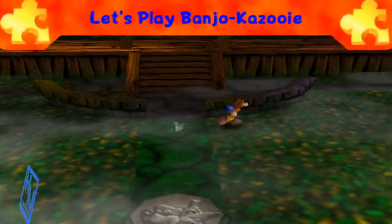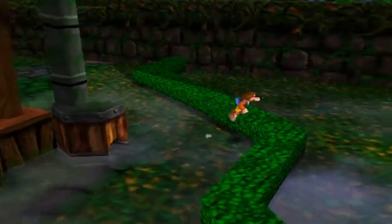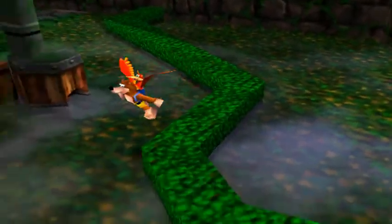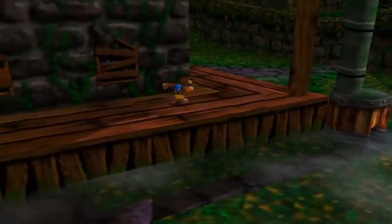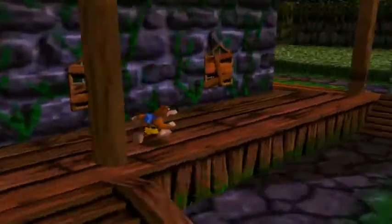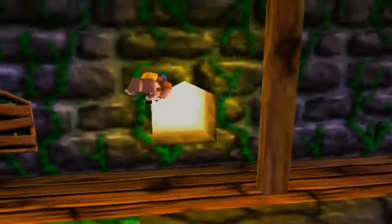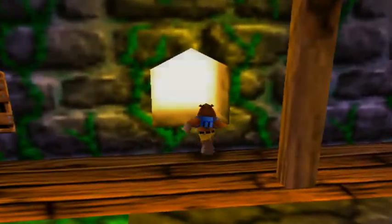Hey guys, welcome back to Let's Play with Banjo-Kazooie. As you can see, we're back at the main entrance. Today we're actually going to explore this mansion. The first thing you probably want to do is take out these windows and visit the rooms on the first floor here.